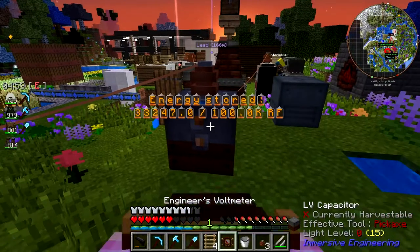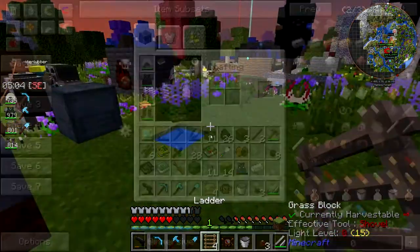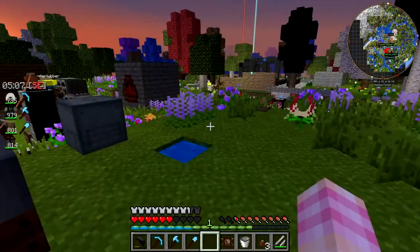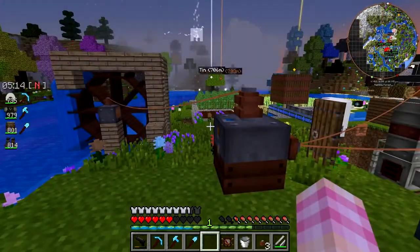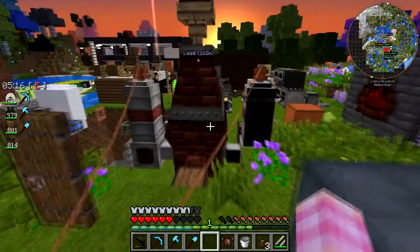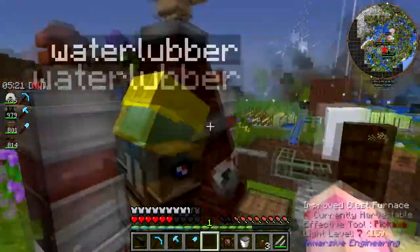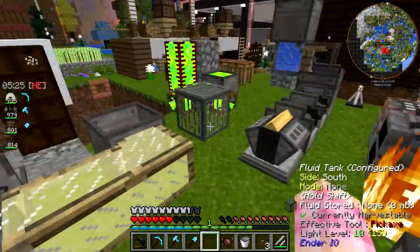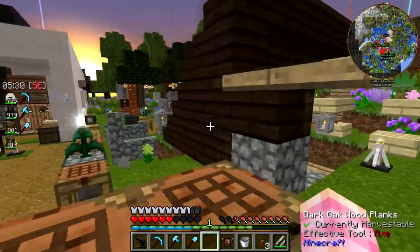What do we got in this... Capacitor is full. We've got no more capacity for power — that's double plus good. Do you have any more raw ores? We're full up on power, and hopefully we're producing enough to run these pre-heaters. So if you start throwing stuff in the blast furnace, it should smelt pretty quick.